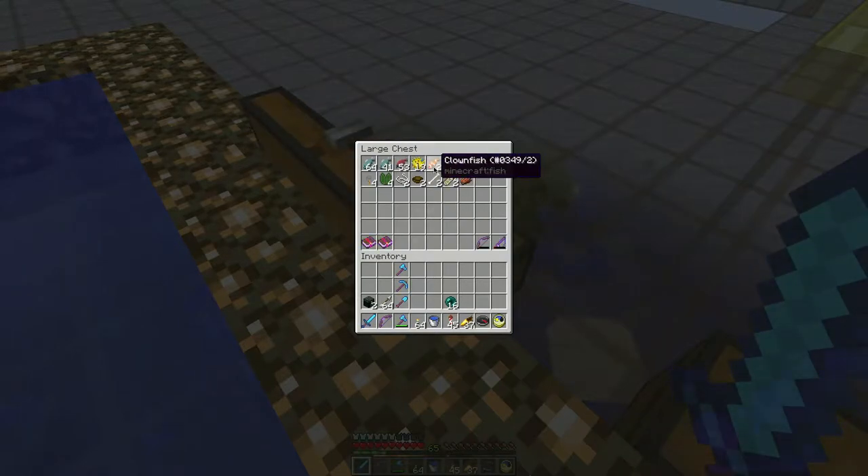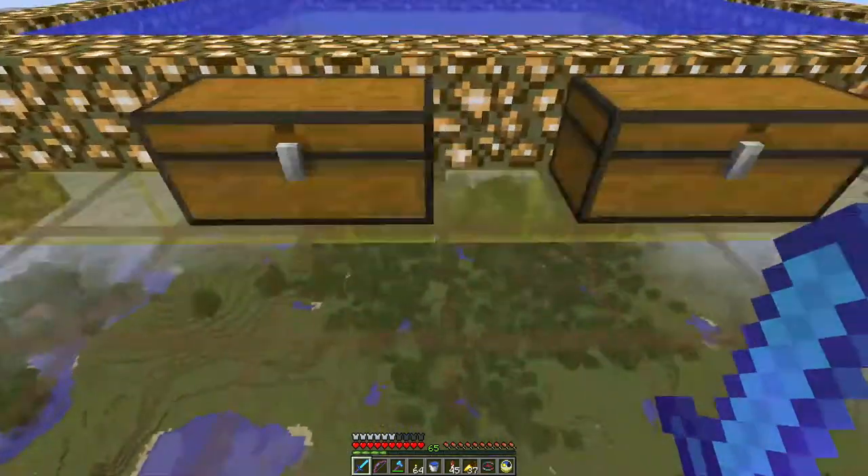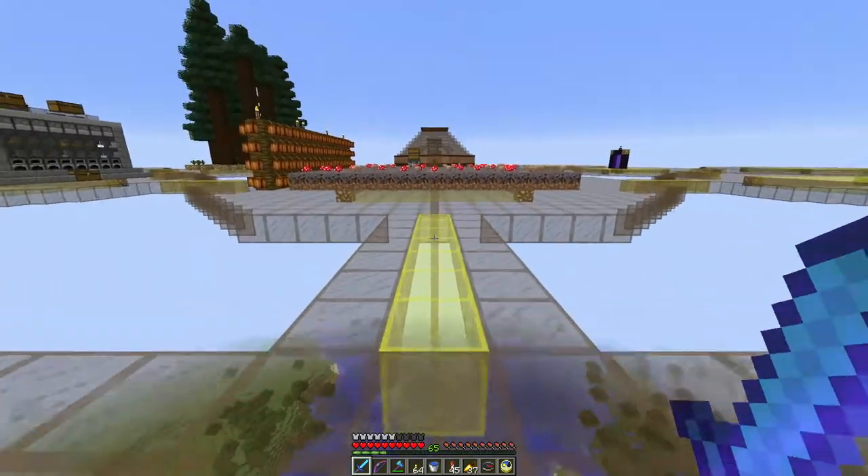You get some stuff. Look, clownfish. I like clownfish. I like useless things in Minecraft. And look from up here, oh, you can see that other portal — my mistake portal.